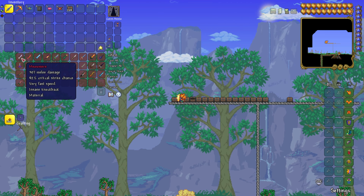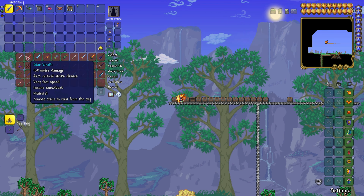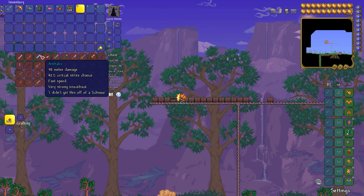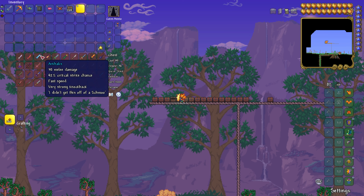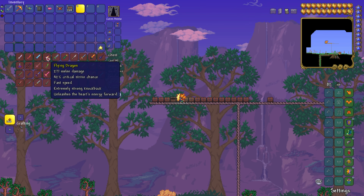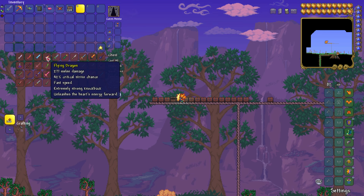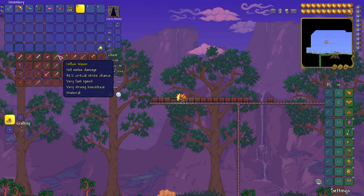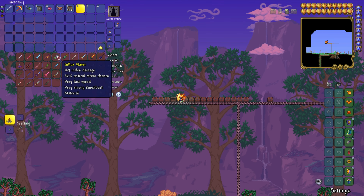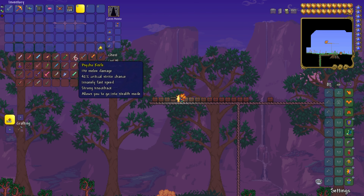Meowmere is a chance drop from the Moon Lord. Star Wrath is also a drop from the Moon Lord. Arkhalis is a drop from a sword shrine — it's just a rare drop. The Flying Dragon requires you to kill Betsy, a boss from the Old One's Army event you get from the bartender. Influx Waver is dropped by a Martian Saucer. Christmas Tree Sword requires you to kill Everscream. Psycho Knife is dropped by psychos.